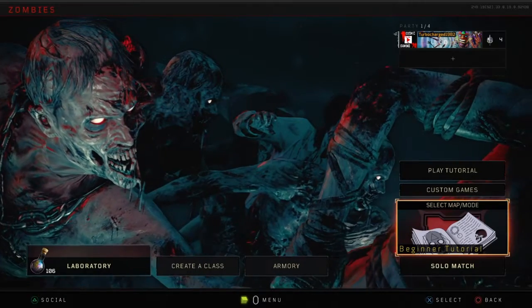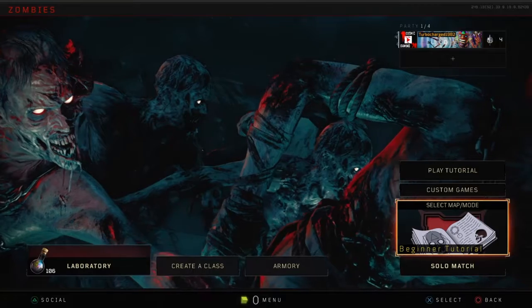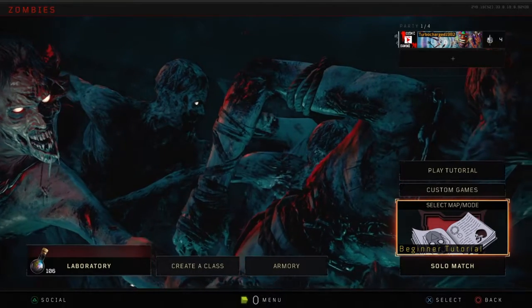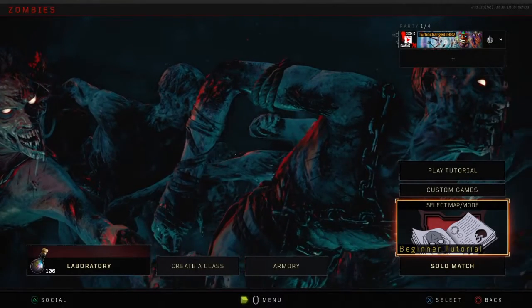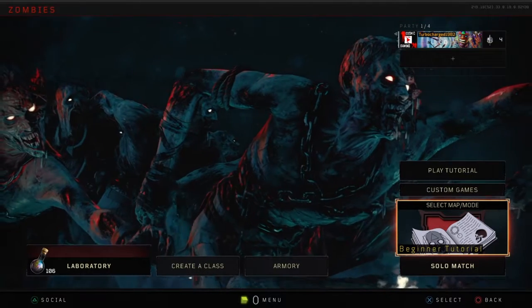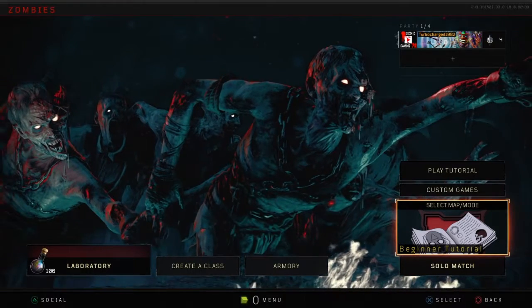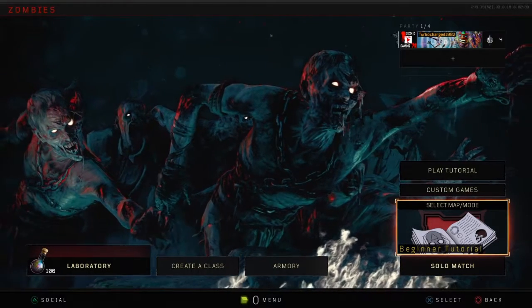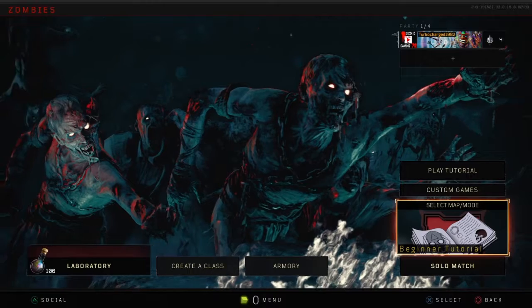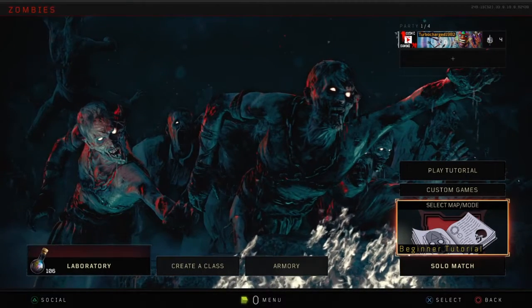The next one is Sands of Time — complete the main quest in less than 100 minutes. Sea Legs is next — complete the main quest on Voyage of Despair without being downed. And the final one is to complete the main Blood of the Dead Easter egg in less than 15 minutes.